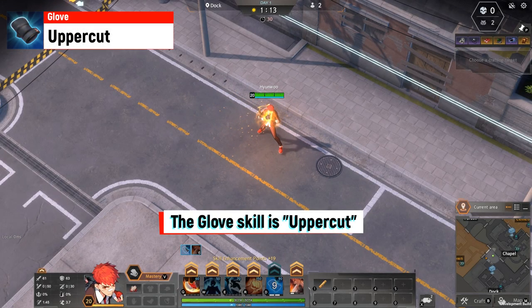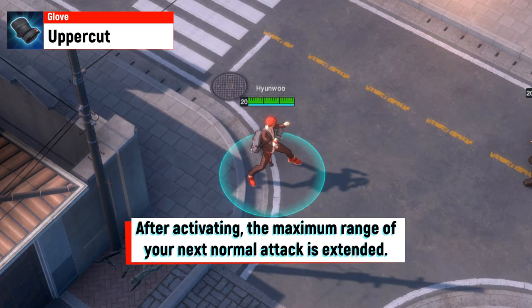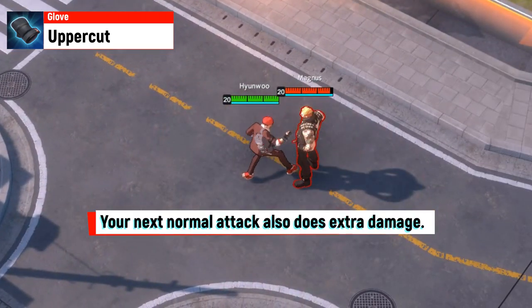The glove skill is Uppercut. After activating, the maximum range of your next normal attack is extended, and your next normal attack also does extra damage.